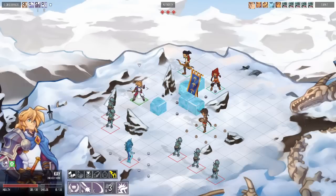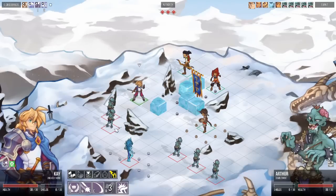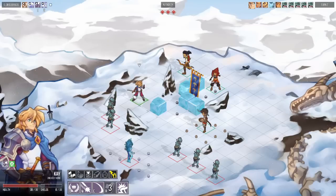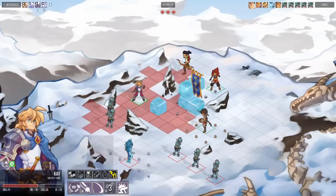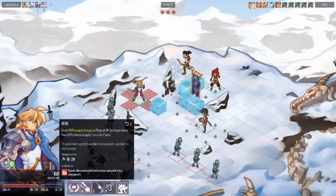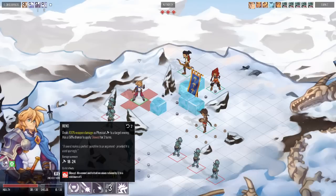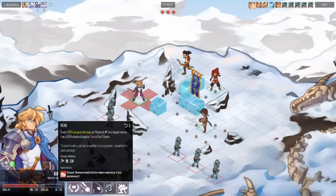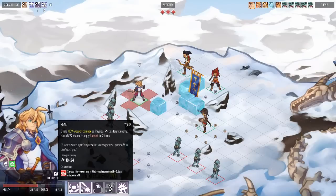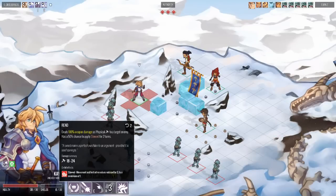Another interesting fact about our battle system is that we do not have a regular attack ability. In other games you would expect an attack ability that lets Kay attack with his sword. We do have something similar — in Regalia it's called Rent — but this is a skill, so it lets Kay use his sword but comes with additional benefits.